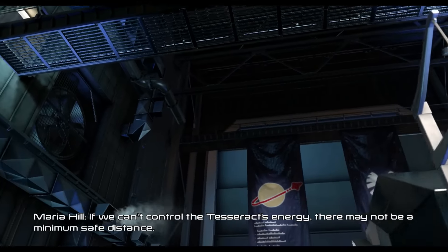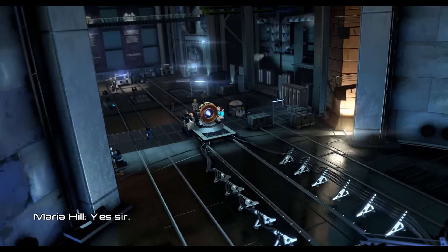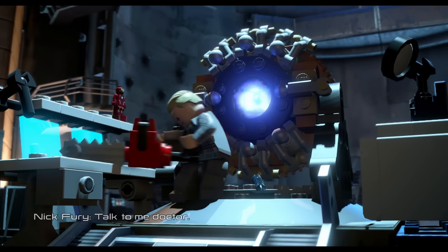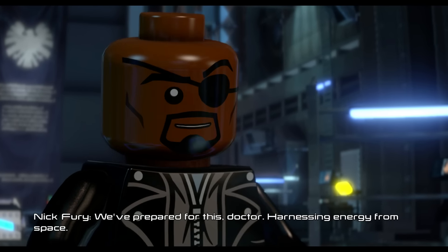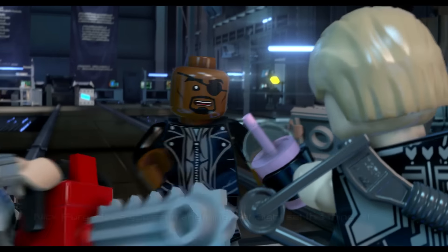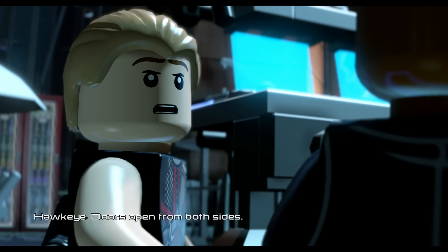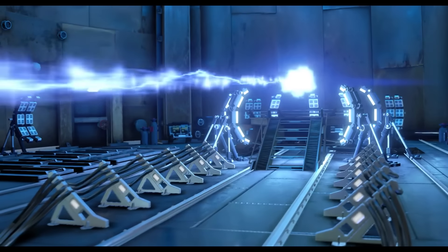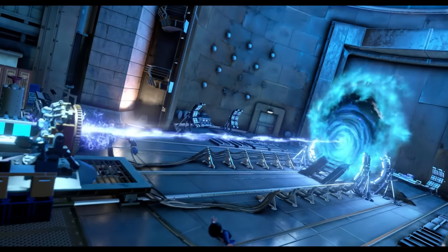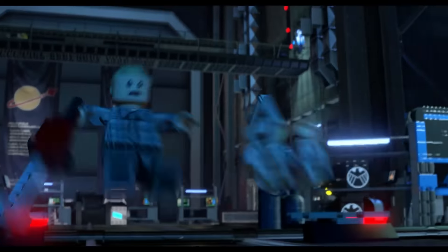If we can't control the Tesseract's energy, there may not be a minimum safe distance. I need you to make sure the Phase 2 prototypes are shipped out. If she reaches peak level — harnessing energy from space, we don't have the harness; my calculations are far from complete. Nick still has his chocolate milkshake — doors open from both sides. I love myself some strawberries.